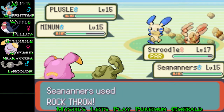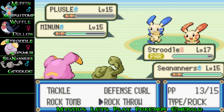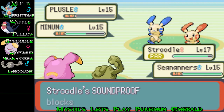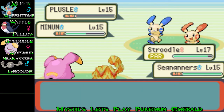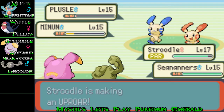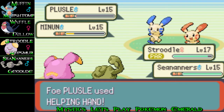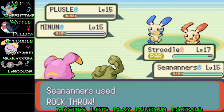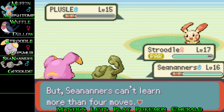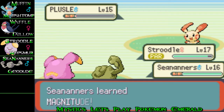Plusle and Minun are spamming Helping Hand, which is just pathetic — I'm not even sure what that does to be honest. It Growls at me and of course I miss, which is very annoying, I hate missing. C9s uses Rock Throw and grows to level 16, and yes — he's finally learning Magnitude! Wow, what a good move, I love that move very much.